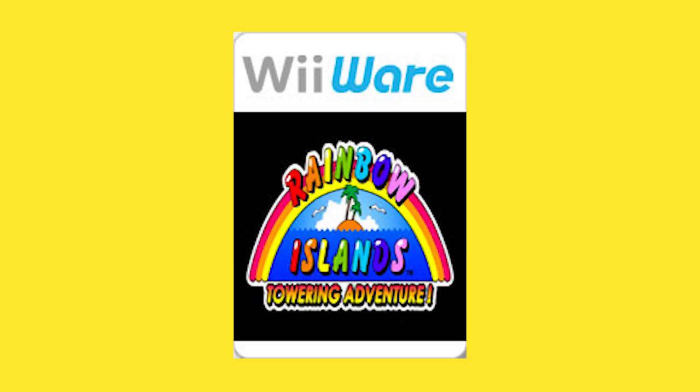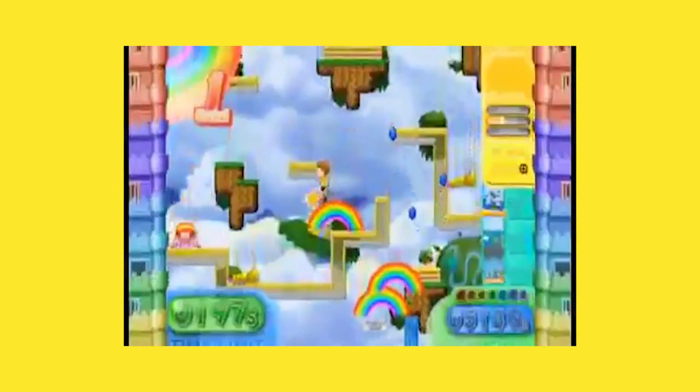Following up on Bubble Bobble Plus is Rainbow Islands Towering Adventure, an update to the semi-sequel to Bubble Bobble. In this new entry, Bubba and Bob attempt to climb a giant tower where their wish will be granted at the top. Gameplay is consistent with previous games, with the player laying down rainbows as platforms to keep moving upward and defeating enemies. The game features co-op, tons of stages, and boss fights.